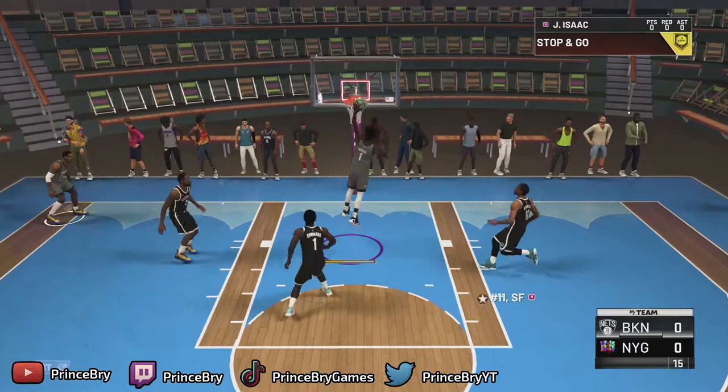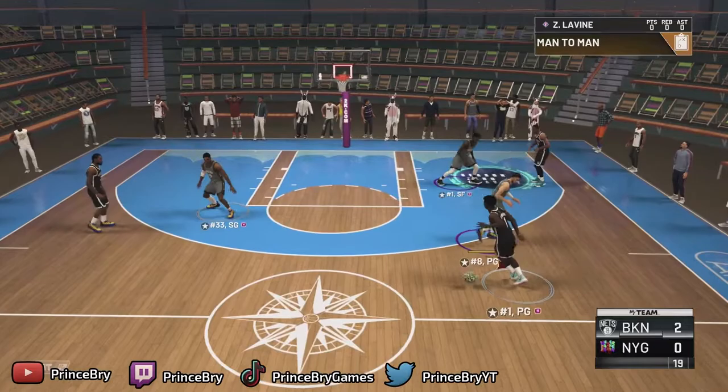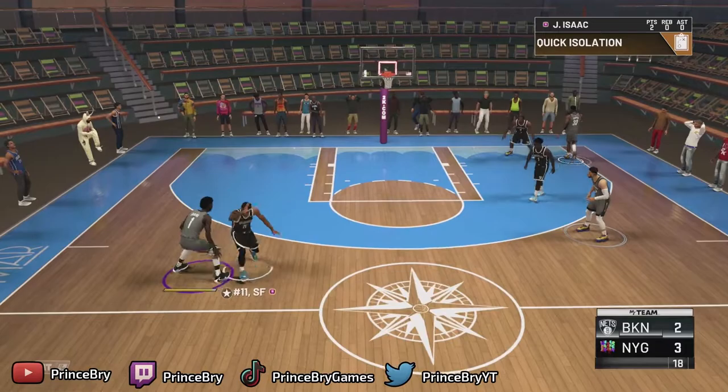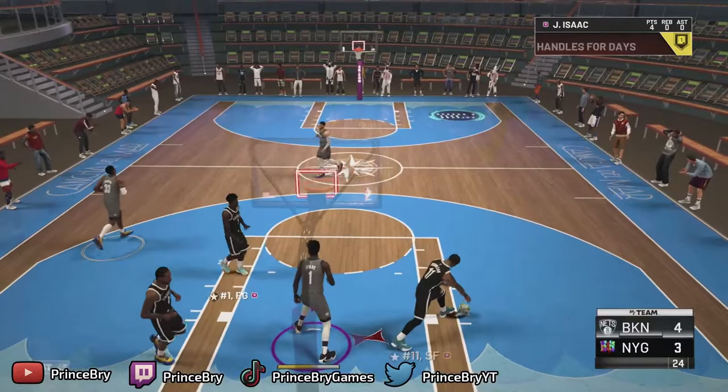Got DeMar DeRozan on me. Jonathan Isaac has a clear size advantage. I'm going to take it to the rack — I could have shot that, but I haven't shot all day. I want to get a lead to start off the game. Let's play some defense. Jonathan Isaac on the defensive end is going to be elite. He could have shot that. Good shot, Jon boy. 29%, got to give it to him.